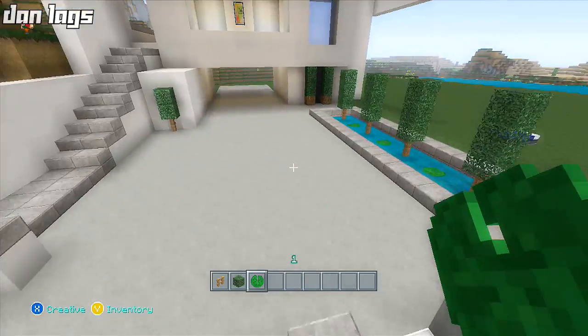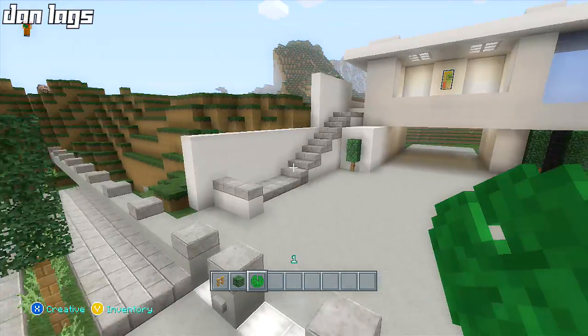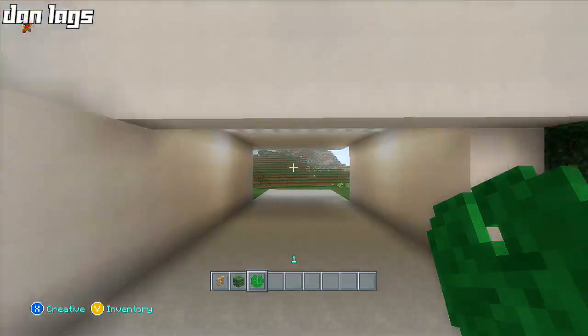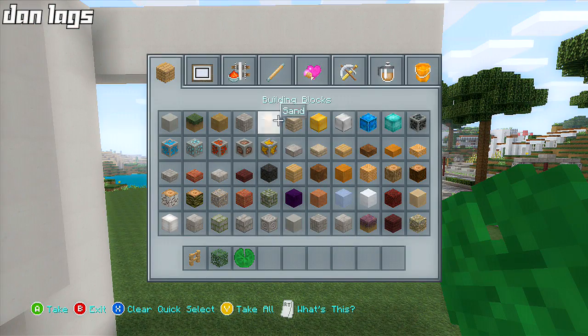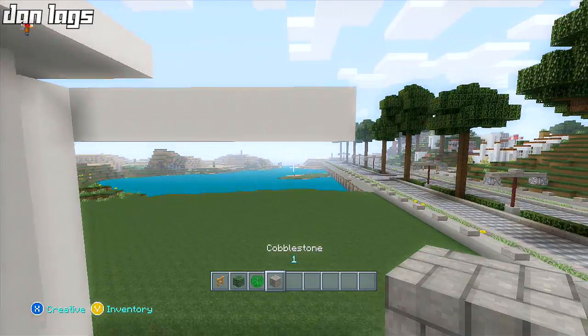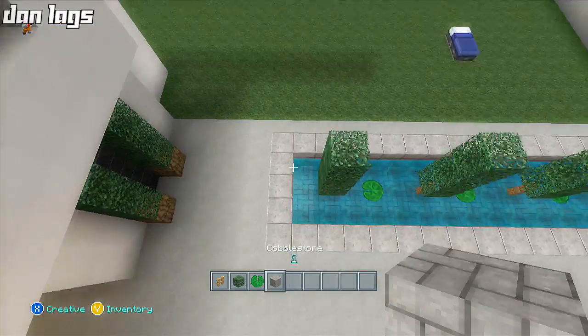So you're pulling into the driveway, got a cool water feature to the right, stairs to the left, you can pull through and park your car back here — it's working great. Now I want to get out some cobble and make a cool cobblestone wall kind of lined up with this.